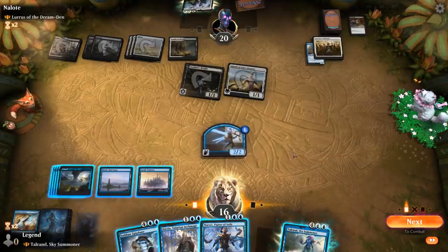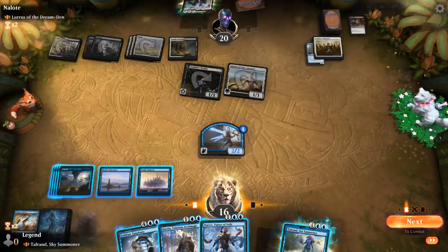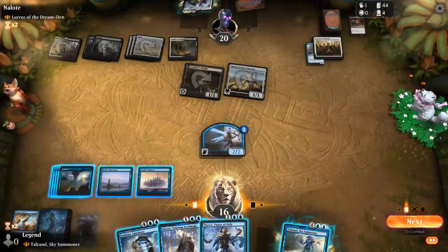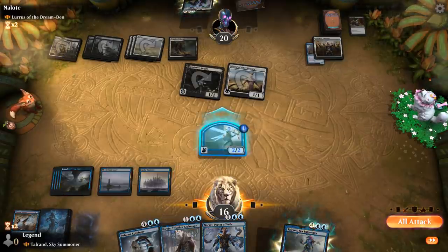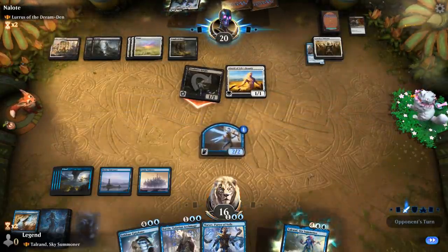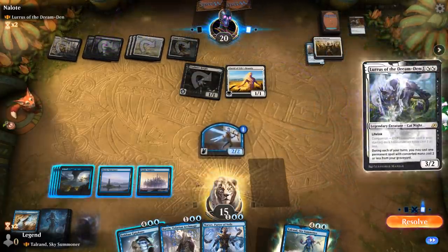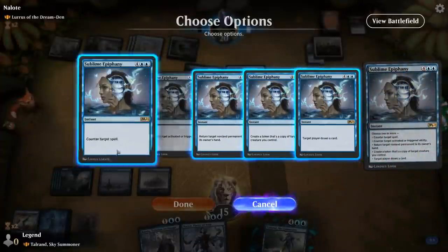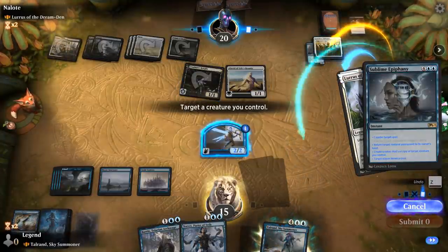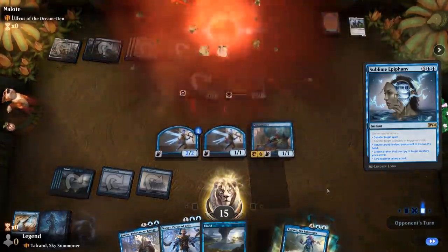What's my plan now? Six-mana Talrand is pretty pricey — they could replay it next turn so I could keep up Epiphany. Let's just do that and keep the 2/2 back on defense. The Epiphany can also bounce the Conclave Tribunal. If they don't play anything, I can always scry with Castle. Counter, return, copy and draw — I'll probably just bounce the Tribunal, make another token, and draw a card. And our opponent concedes.